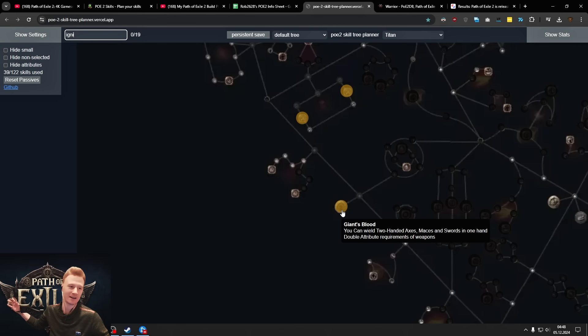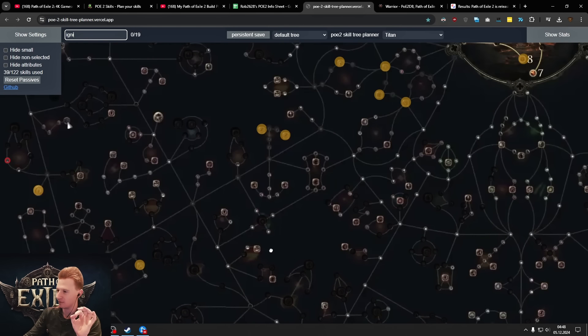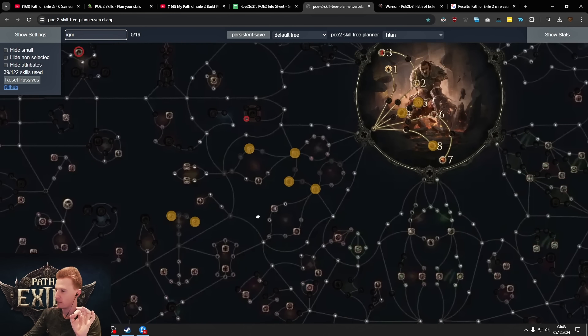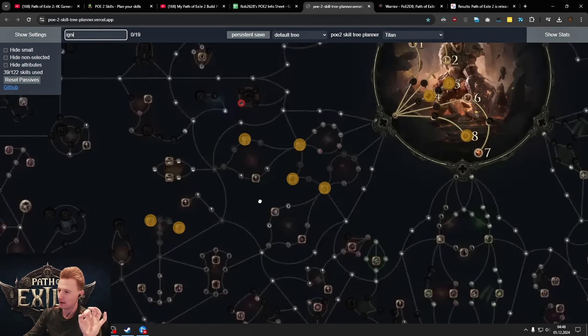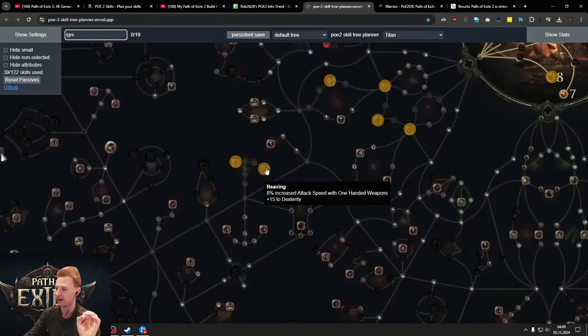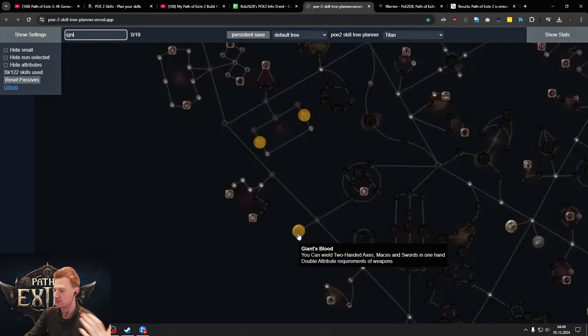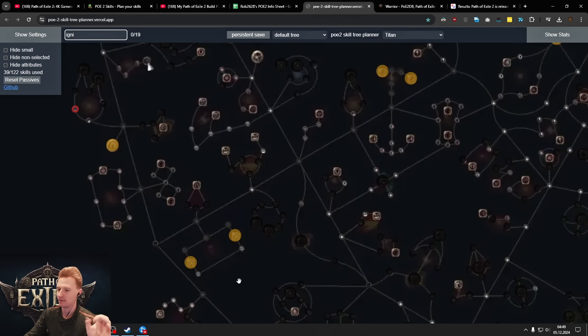There are also a couple more nodes you definitely want to take in the end game, like Giant's Blood, and a ton of cool things to scale damage. We're playing two-handers and getting big damage. Again, this is just what I'm interested in — I talked to Connor, who theorycrafted this build and is a very seasoned Path of Exile veteran. During leveling and early game you might want to spec differently; he was recommending maybe going one-hand and a shield to be a bit safer on fights early on, then switching to the two-hander later.